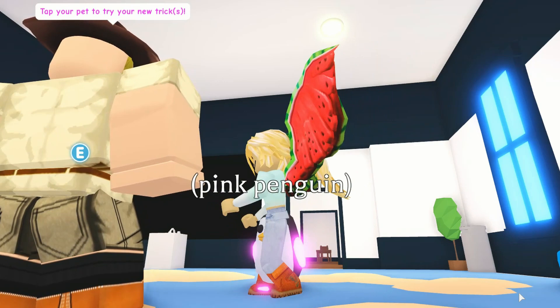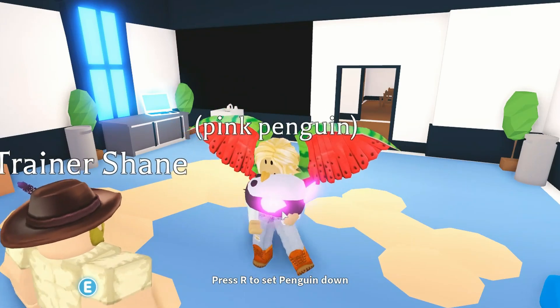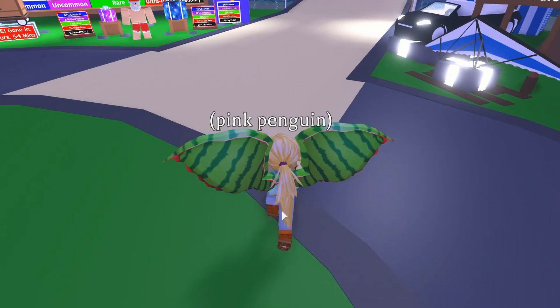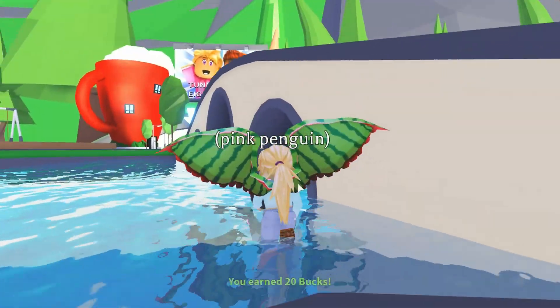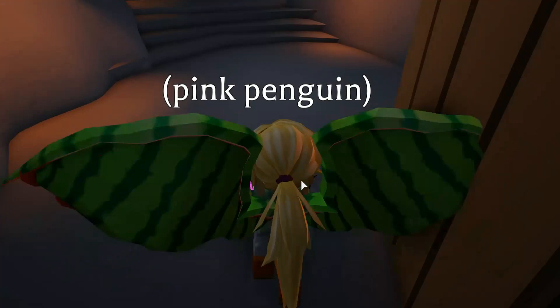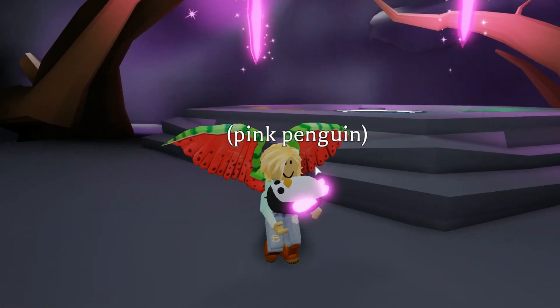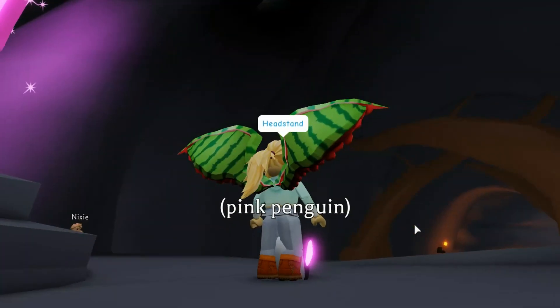Yeah, this is so cute! Come on, you penguin, let's go. I'm gonna put a rider pet potion on you, but let's go back to the cave for better lighting for the neon. Let's go - oh, is it daylight? Yes it is! Okay, we're in the cave. Pink penguin, pink penguin, pink penguin! Let's do the tricks - I want to do headstand. Oh my gosh, it's so cute!